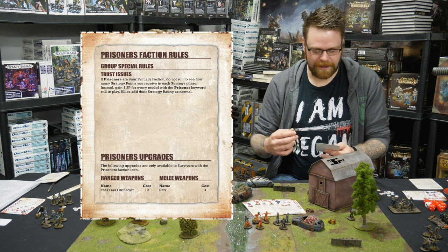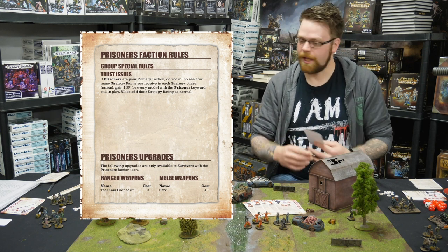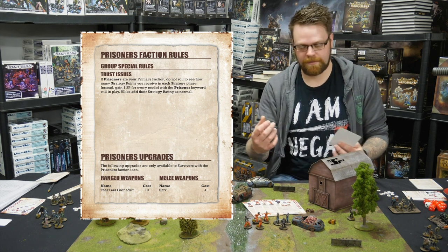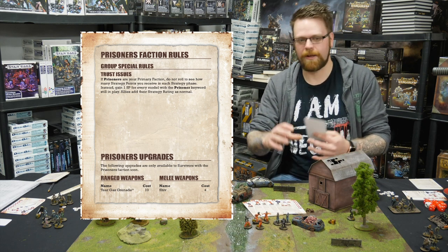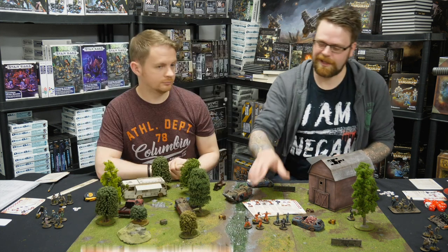Their faction rule card shows they've got trust issues - shockingly, from some prisoners. They're my primary faction, so when it comes to the strategy phase, I don't need to roll any dice. I get one strategy point for each prisoner I've got in, so at the start of every round, if I've got all four, I get four strategy points. Each different group - the Green family, Hilltop - they've all got their own special rules.